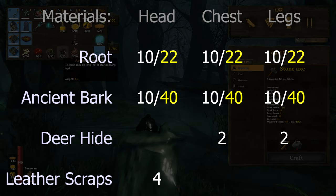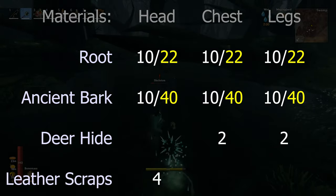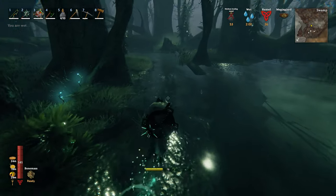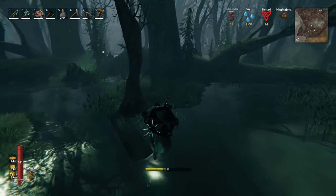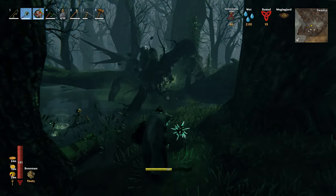To craft the full set you will need 30 roots, which appears to be 6 Abomination kills. If you wish to fully upgrade this set, then you will need a further 36 roots - 66 in total to craft and fully upgrade this armour set. 14 kills isn't going to be the quickest thing to achieve, but it is very achievable and feels fairly well balanced.